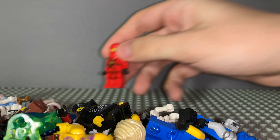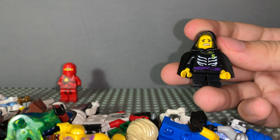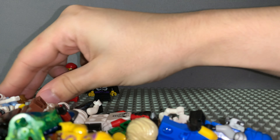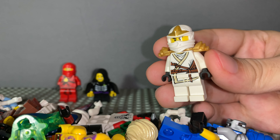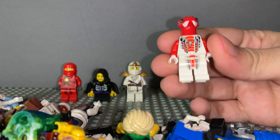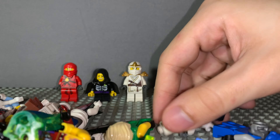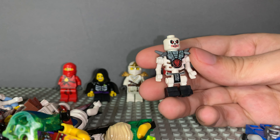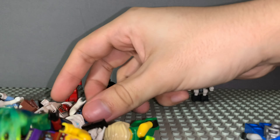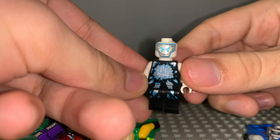First up we have the original 2011 figure — it's always a nice one to have. We also have Lloyd, but this is when he was a kid, see the little cape. We have Zane ZX, we have a snake, we got a car, and we have a skeleton warrior from the pilot season.